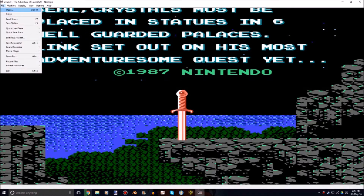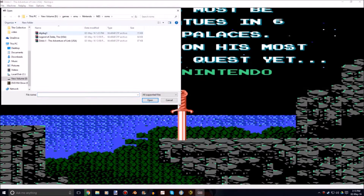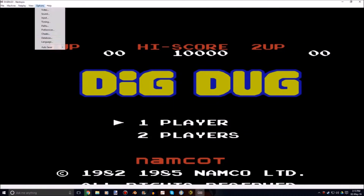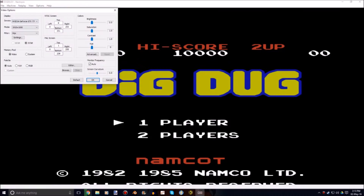We'll just quickly change to some other games to give you another example. I've got Dig Dug and Legend of Zelda 1. So we'll just quickly go to Dig Dug so you can see the text change. Very, very smooth here, and we'll just go back to the original — a big difference. We'll just go back to HQX again.